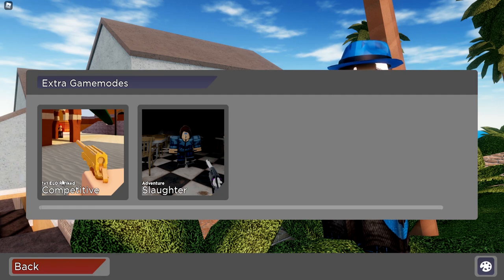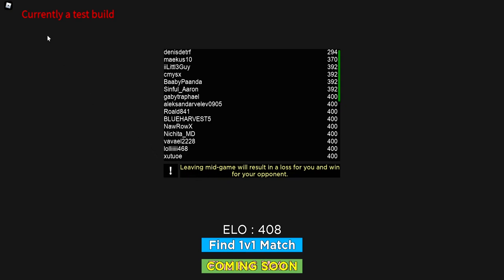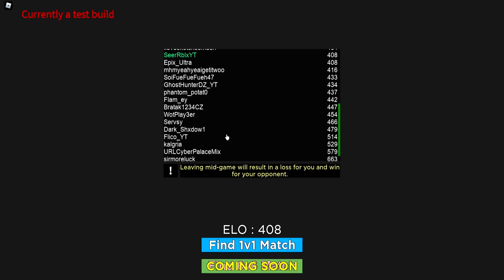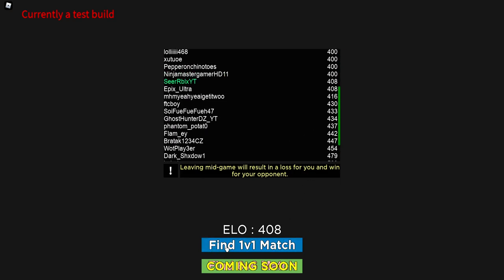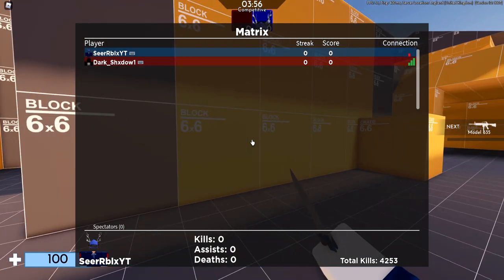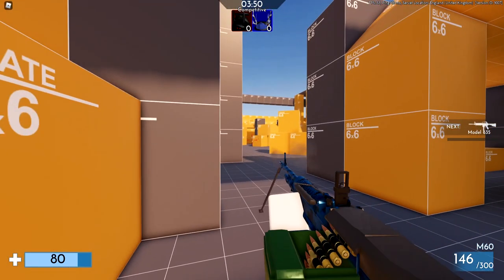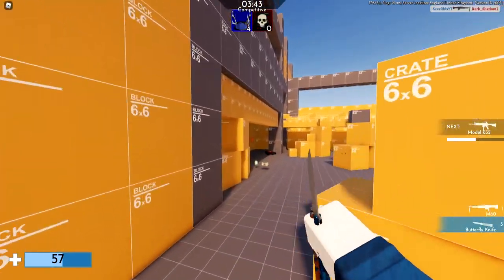Now I want to test the ELO ranked competitive mode. Currently it's a test build — we've got ELO, there's a lobby, and once you play a match you gain ELO. It shows how much you gain on a win and how much you lose on a loss. Let's ready up and see if we can win. Dark Shadow joined — let's see how he does against me. He already pre-fired me.